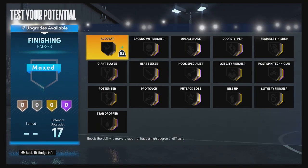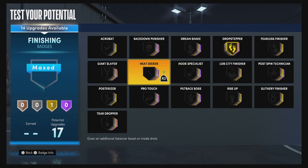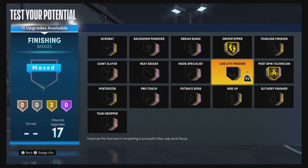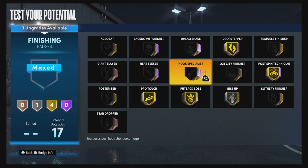For your finishing badges, put drop stepper on gold, post spin technician on gold, pro touch on gold, put back boss on gold, rise up on silver, and fearless finisher on gold.